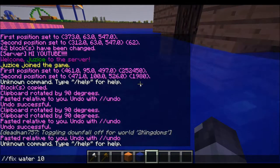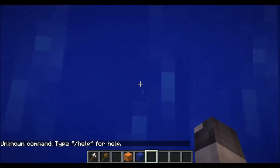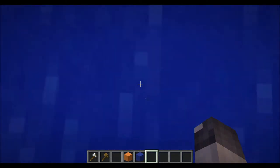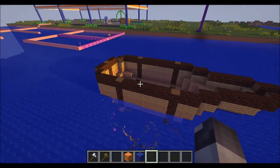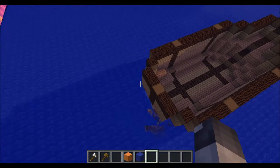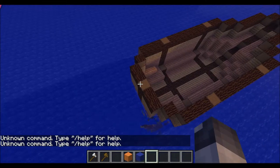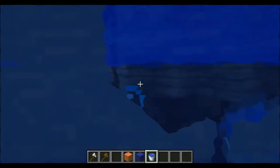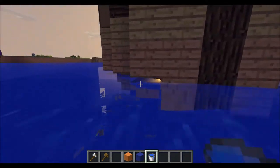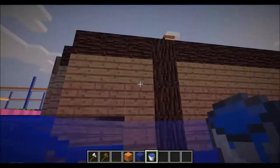If the water doesn't fix itself, there's a command — I think it's slash-slash-fix-water with a radius. We don't have that plugin right now. If you're doing this in a single-player world you'll need single-player commands. If the water's not fixed, just try and place water around it. This water actually looks wavy because of the shaders.